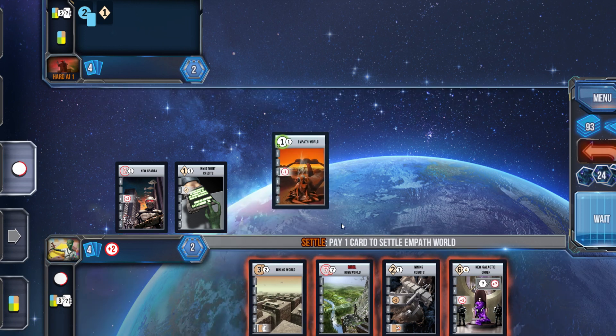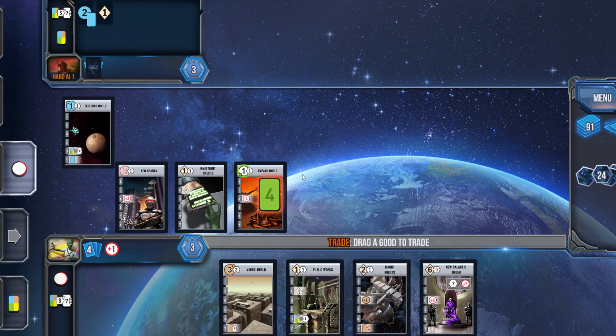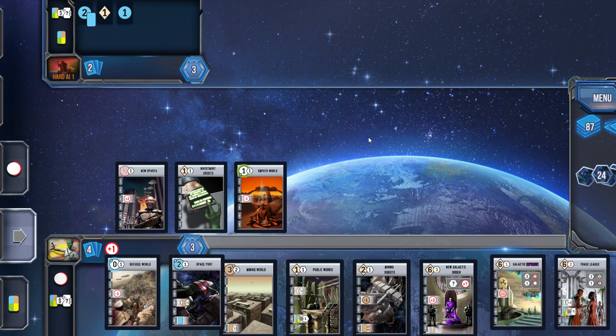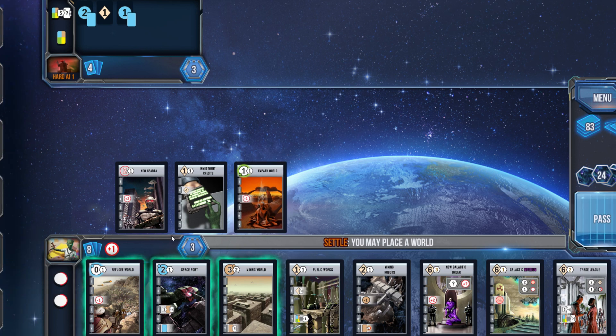I want to get down a world here. I am going to drop down the Empath World and sidestep the military option for now — at least whittle it down a little bit. I reduced myself by one military strength at the cost of four cards, so hopefully I can start to get some kind of synergy between my cards and start building my tableau.